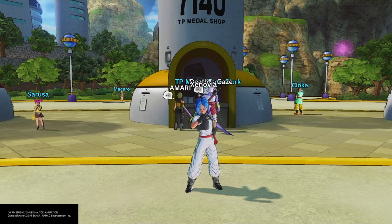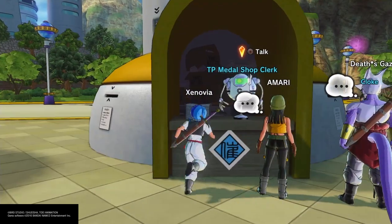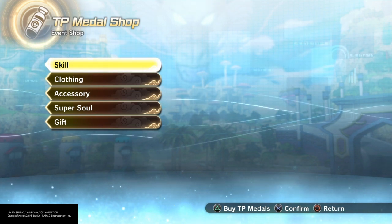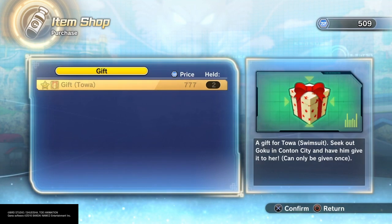The way to get Towa's Swimsuit costume is that you have to come over to the TP Medal Shop clerk right over here. You have to click the gift button because they have given us the gift, but we have to purchase it from the TP Medal Shop. I just purchased 2, which is the maximum amount you can get. In case the first one doesn't work out for you, you can get the second one and try the entire process over again.